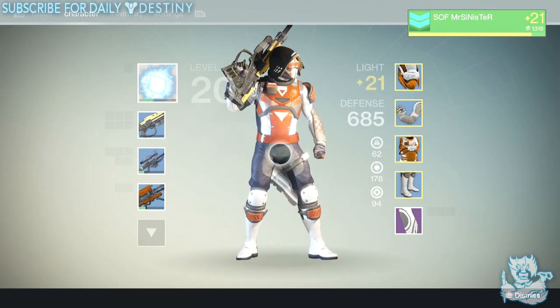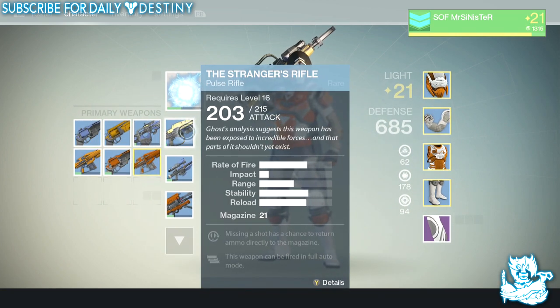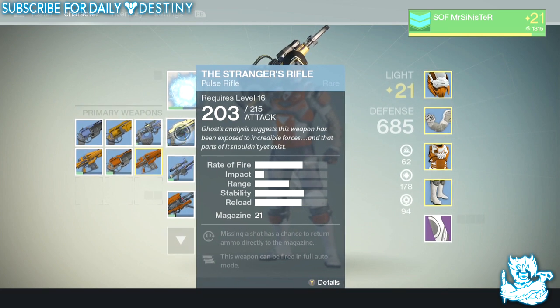What is going on guys, it's your boy DPJ back with another Destiny video. In today's video I'm just going to show off this amazing looking pulse rifle — it's called the Stranger's Rifle. You actually get this for completing the story mode campaign, which I won't go into great detail about as I don't want to drop any spoilers for guys who haven't completed it yet.